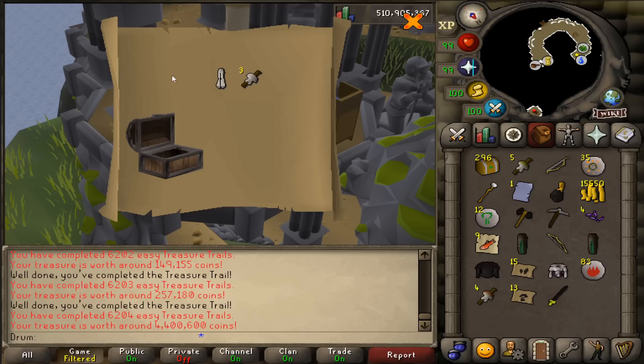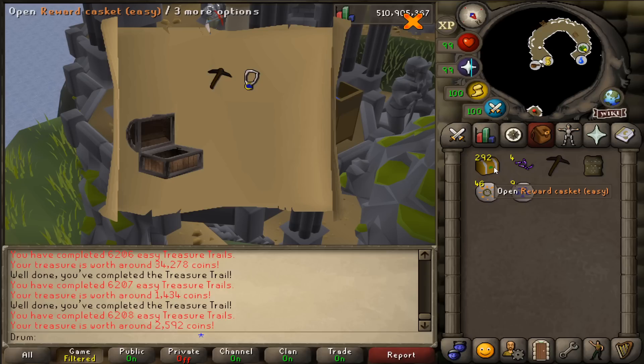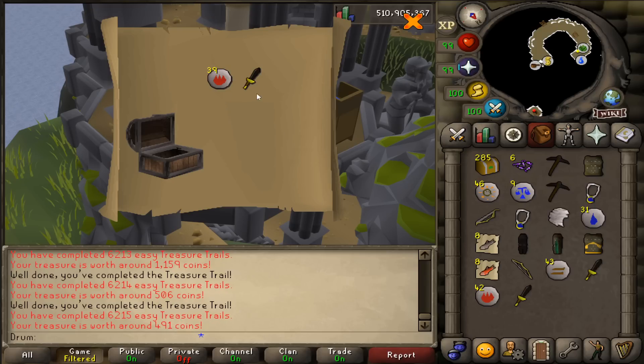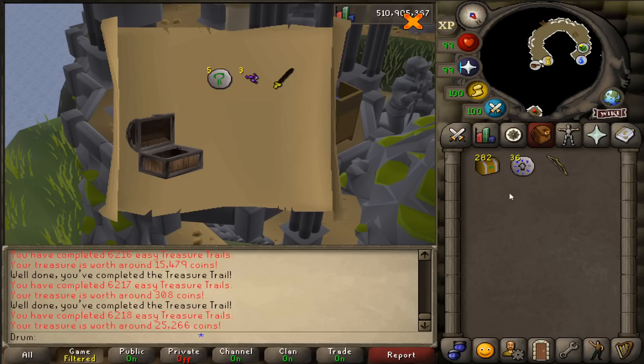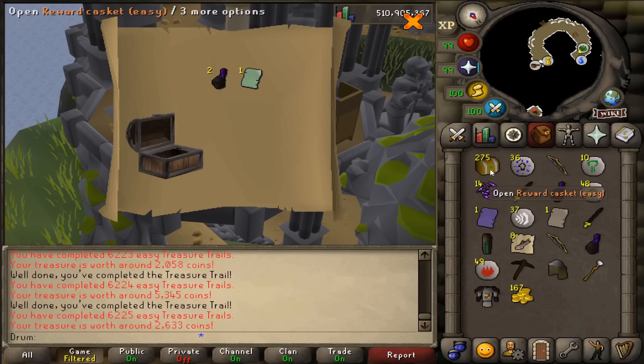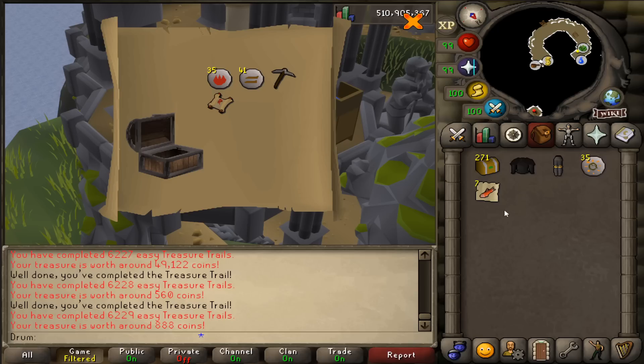Flared trousers — there we go, number two for the day. Extra money. We're not getting monk pieces, but at least we're getting money. Can we get it back-to-back though? Never lucky. That was the same drop — same casket back-to-back! Fire runes and a black dagger — this one just came with three less fire runes. Master clue — there we go.